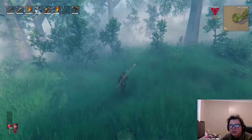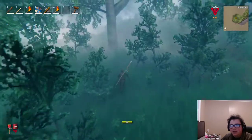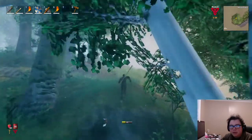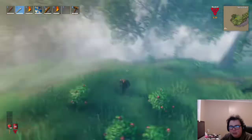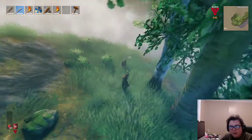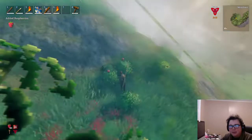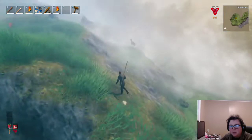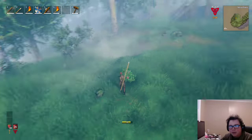Looks like there could be a continuation of a field — yeah, I see it right on the map, this is a field. I want to get to relatively flat ground and then fight him. There we go. Spears don't do too well with — well, all Valheim weapons don't do too well with uneven ground. Spears especially so — we got really short range for some reason.